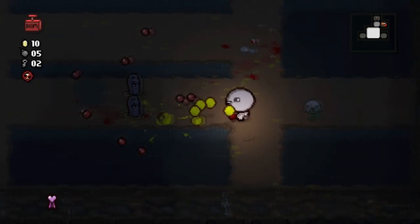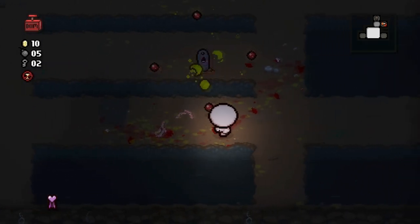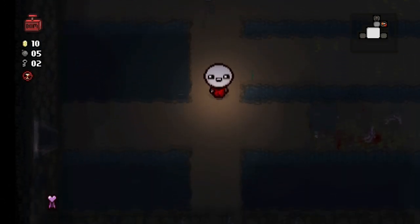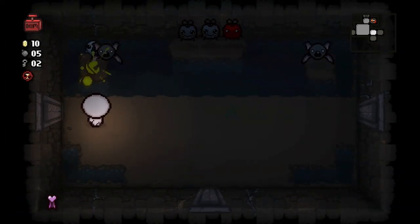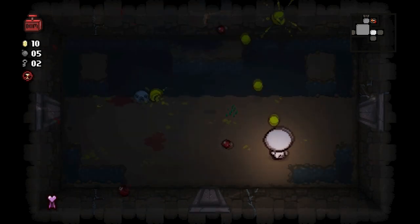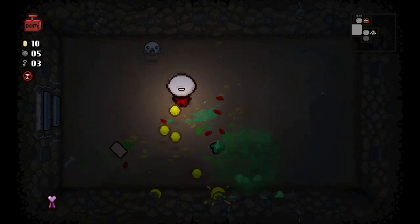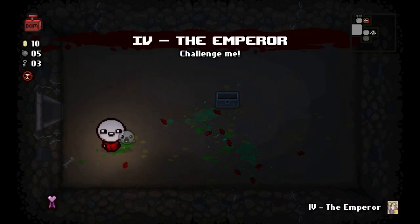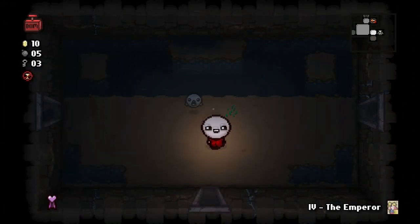We need to take these guys down quickly - there's just too many bullets flying around. I'm not sure which is more dangerous: the guys that shoot straight or the ones shooting in a round formation. There are also secret rooms I haven't been looking for at all. New enemy - a bat. Oh, Sloth! That was easy. Let's try the pill. 'Balls of Steel' - that should give us two soul hearts, which is like armor. The Emperor card - this will warp us to the boss room. Let's hold onto that until we find our item room.